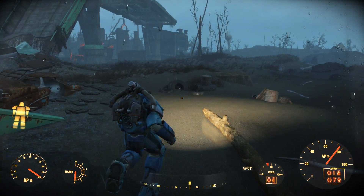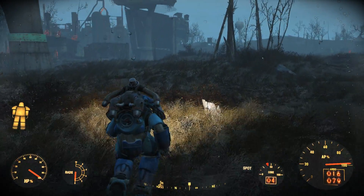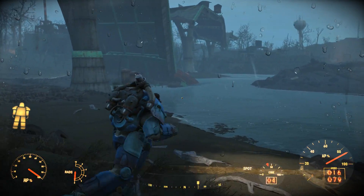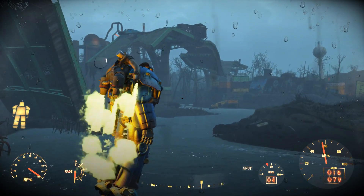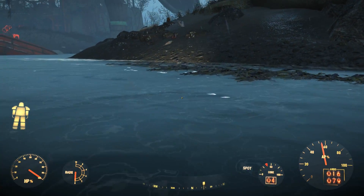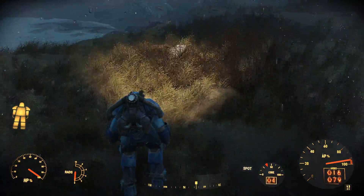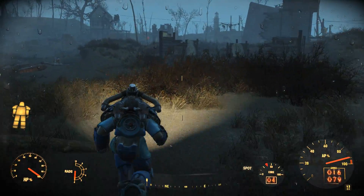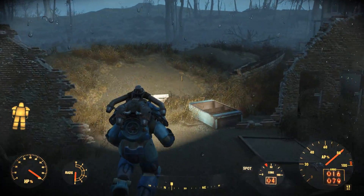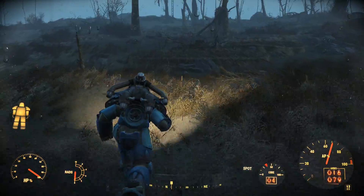We're free, we're liberated. Hey, look — it's a settlement. That's Finch Farm. We're close to Coastal Cottage. There goes the vertibird — the NPCs are just like 'nothing just happened, there's just flying cars.' This video game is a work of art. We're going to come across some gunners up here at Hub City Auto Wreckers. I don't feel like killing gunners right now — I've killed too many lately. I just want to go defend my settlement and head back over to the Institute to see if I can make progress with this quest. I really didn't do much for the Institute — I kind of just unlocked them, did some talking to department heads, but never really felt like they gave me much to do.